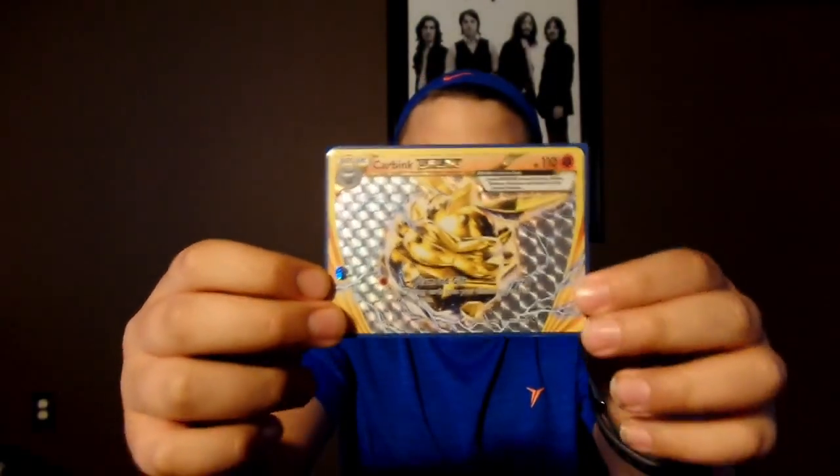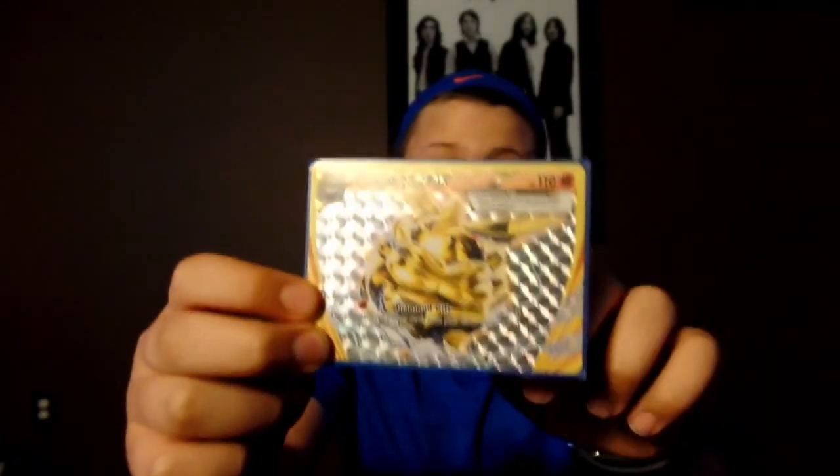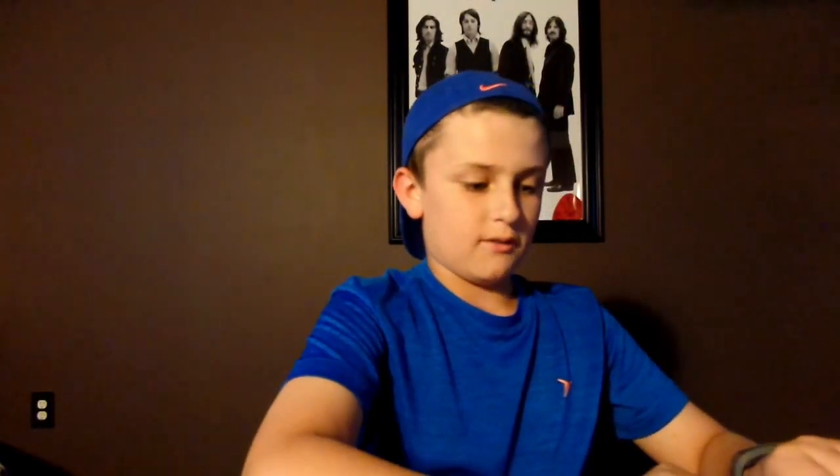Next we have Carbink Break with the Diamond Gift attack. It can attach two energy from your discard pile to one of your Fighting Pokemon, so this is a very good card as well.